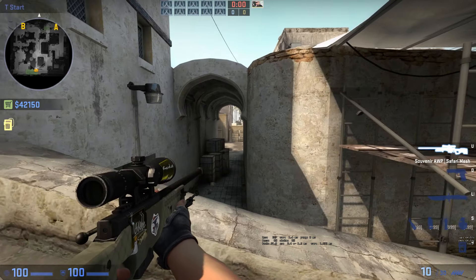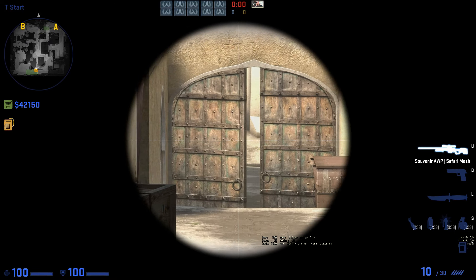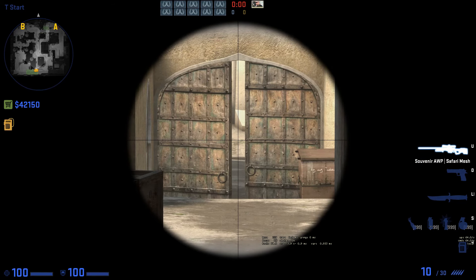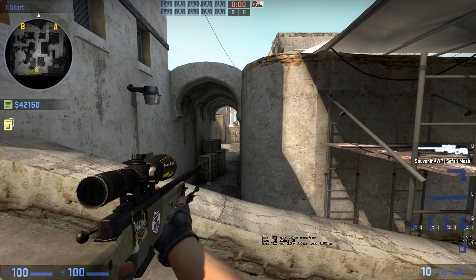The next one is a timed shot, where you stand in the middle of the door and pre-fire when the clock hits 1:57, which is for most people the time when CT first tries to cross. I don't like to do this one because it's actually really luck-based, but it is one of the ways and I have to include it.